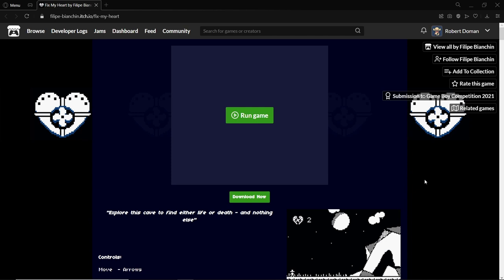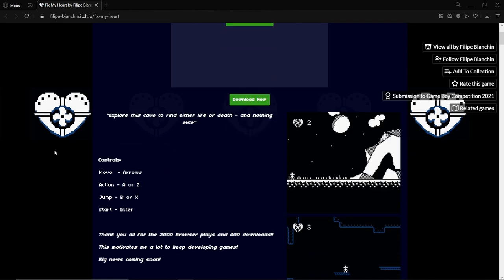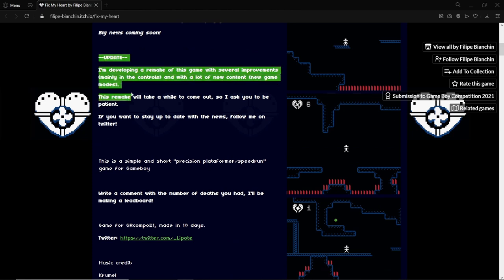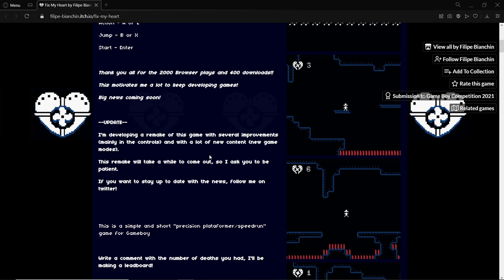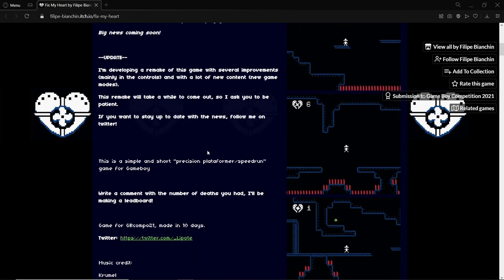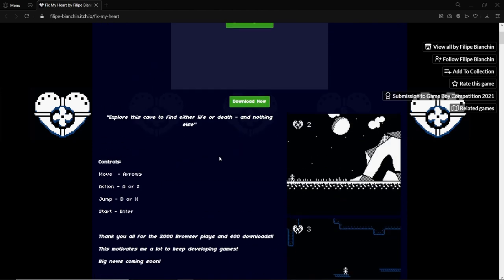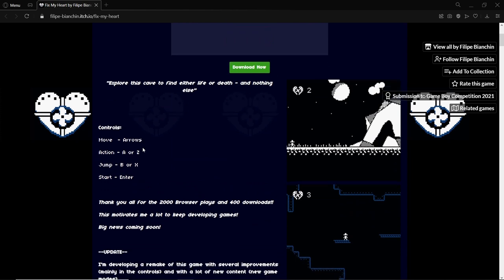Welcome back everybody. In this video we're going to be looking at this game by Felipe Bianchin — I hope I pronounced that right but I doubt I did. This one is called Fix My Heart. Before we start, I just want to make everybody aware that there will be a remake of this game using GB Studio 3, which makes the game better. The developer has reached out to me and they want me to give them some feedback on the game, and so that is what this video is.